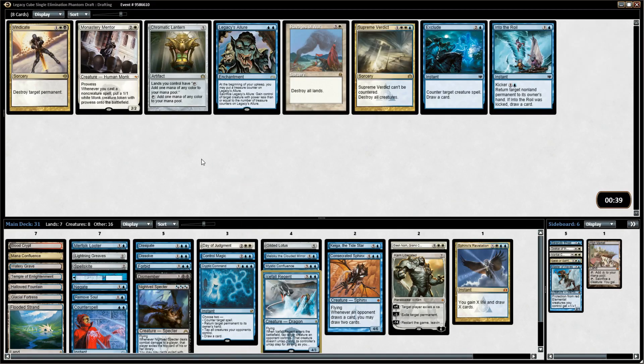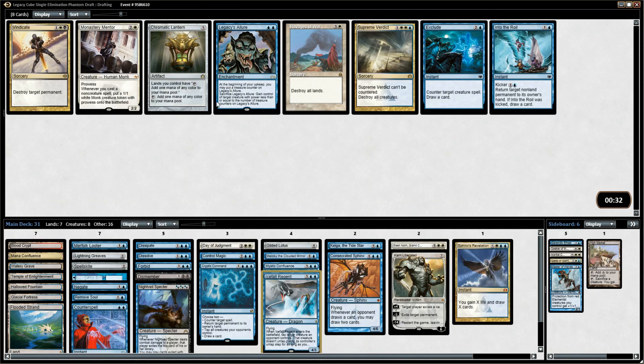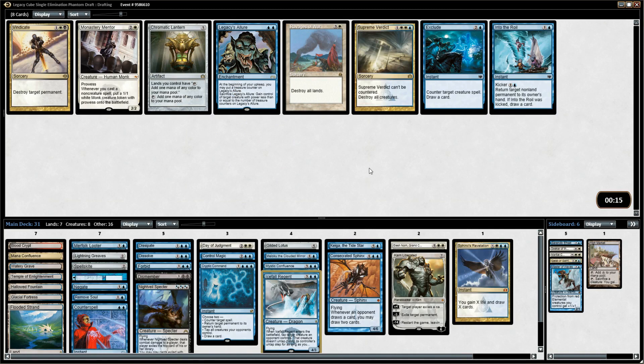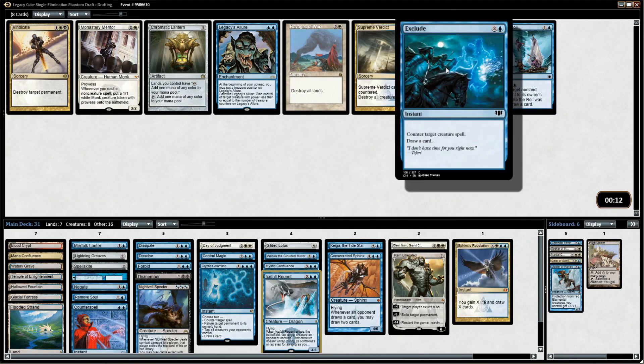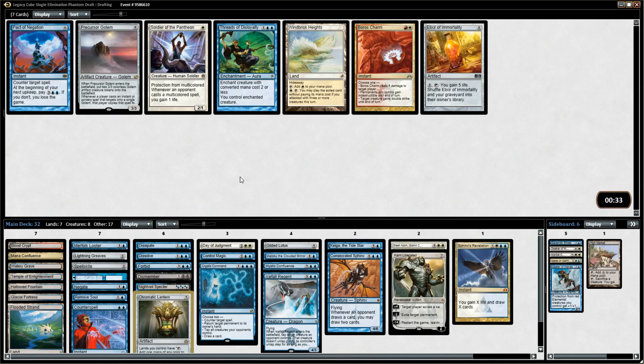Legacy's Allure, Exclude — Exclude is fantastic. Chromatic Lantern for mana ramp. Supreme Verdict is a board wipe. This pack is just very strong. Legacy's Allure is another Control Magic effect — it's very strong, getting a counter every turn and then stealing creatures with power less than or equal to it. Supreme Verdict just kills all creatures. Exclude counters things. This is a tough pick. I might want the Chromatic Lantern just to ramp a little bit. I think I take the lantern here — it might have been Supreme Verdict, but that was a very tough pick.